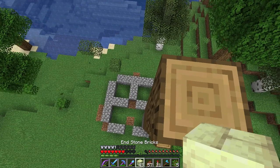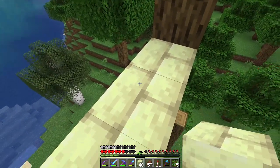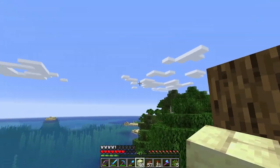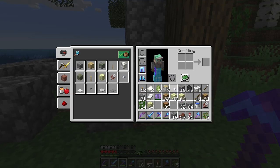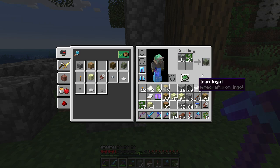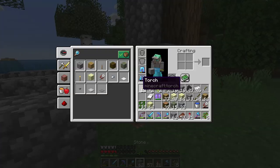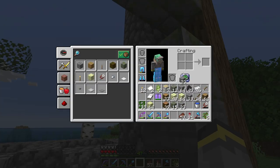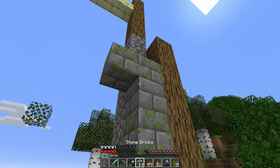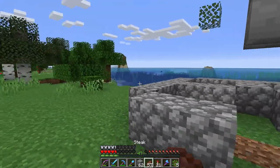We'll be incorporating end stone into the build, probably on the higher portions — maybe a stone base and then end stone with a three-wide section and some windows, getting even smaller toward the top with more end stone. On the bottom I'll definitely need mossy stone bricks, mossy cobblestone, and stone bricks with smooth stone. I placed a lot of cobble here but I don't think I'll use plain cobblestone — it looks too worn out. I'm going for something special, important, and cool.